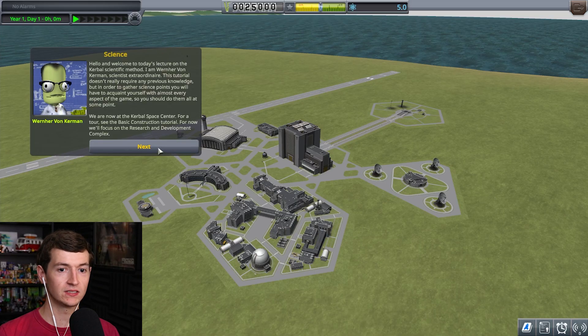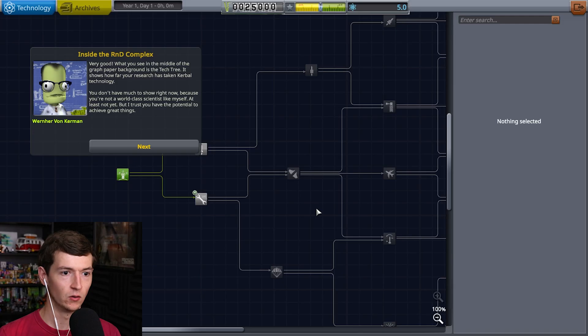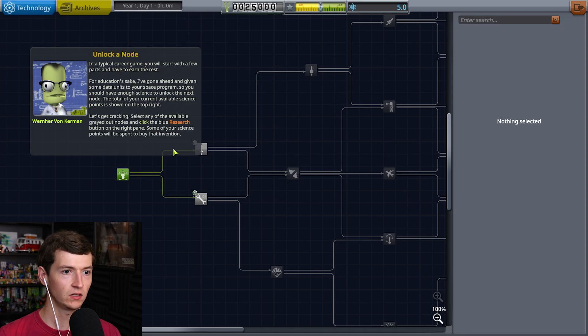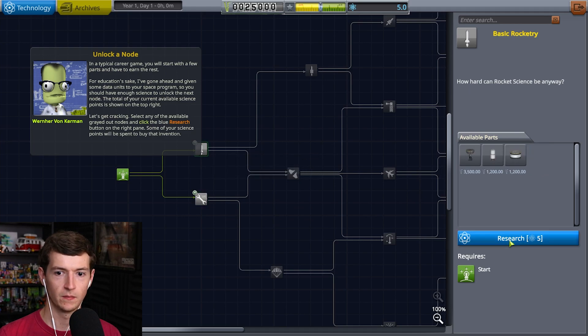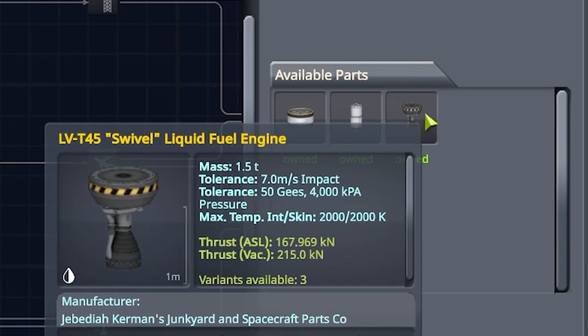We're going to figure out how to do science today, and I'm very excited. The large complex nearest to you is the Research and Development Complex. In the middle of the graph paper background is a tech tree. I'm just going to get this one. I did it. I got rocket parts. Hey, I got the swivel.